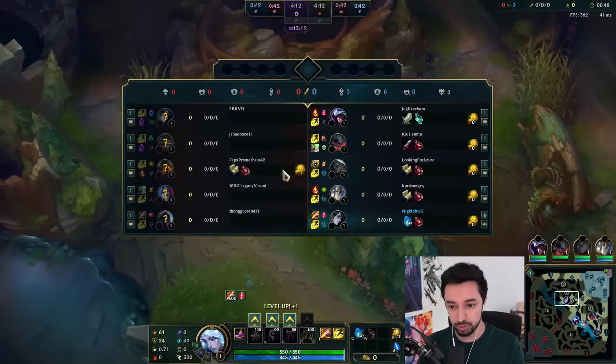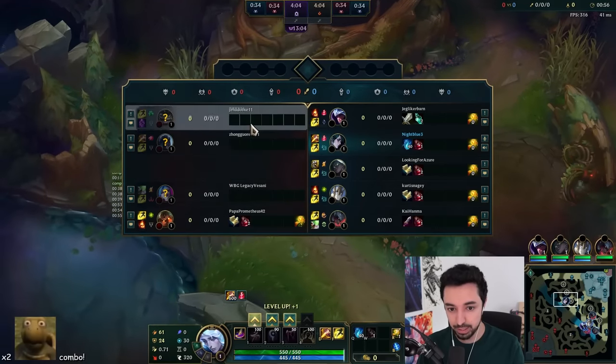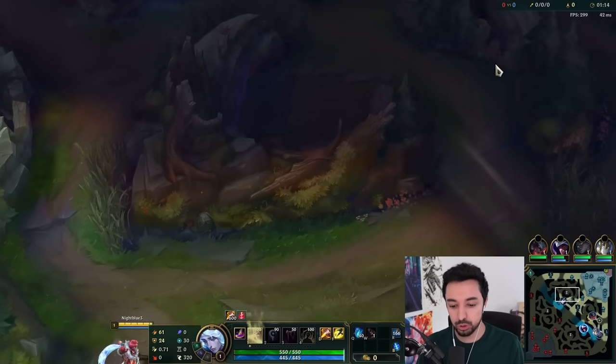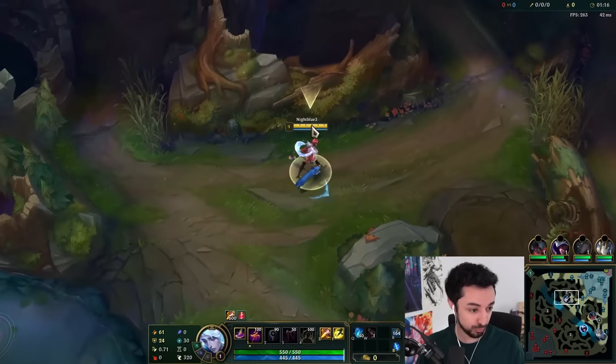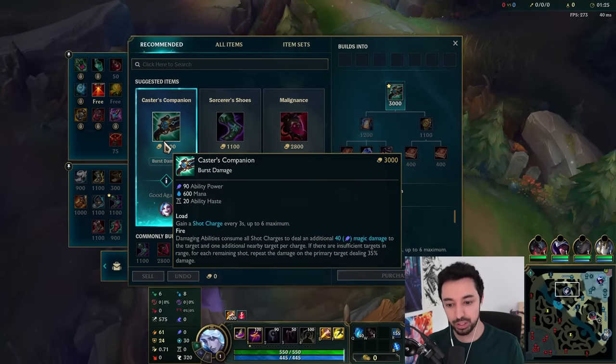I'm gonna go Blue Egg. I think Red Egg is probably still pretty good too, because his abilities will slow and stuff. They have an Udyr jungle — we may be in some trouble. Let's put a ward down here. We're gonna start our Q because it does max HP damage. What's our first item? Should we build the gun? I say we build the gun.